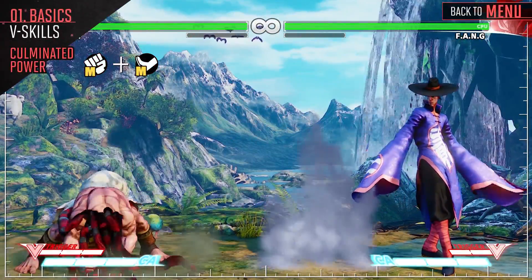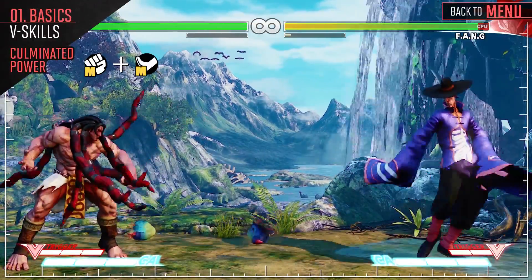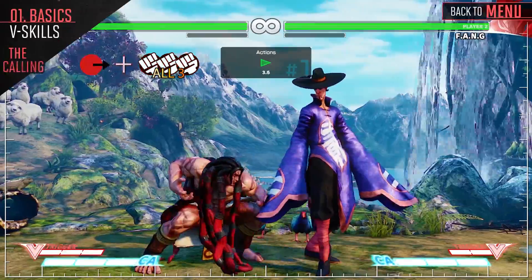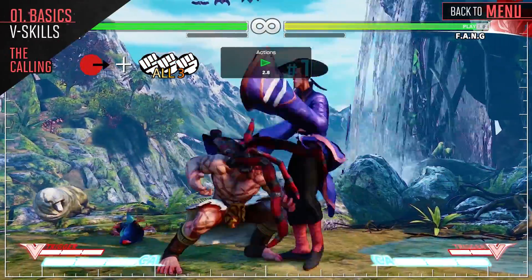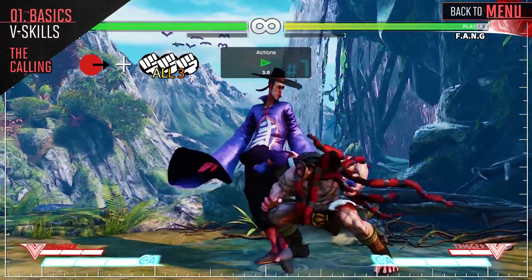Necalli pounds the ground, sending a shockwave toward the opponent. Depending on the direction the stick is held, Necalli can choose to send the shockwave either close to him, medium range, or far from him. Necalli screams at the opponent, knocking them down. This V-Reversal is important to remember, as the knockdown caused by it can really help Necalli regain momentum.